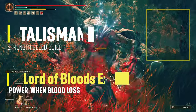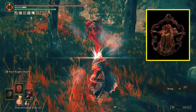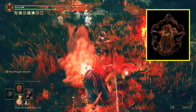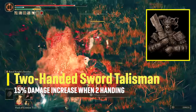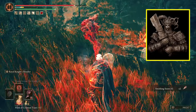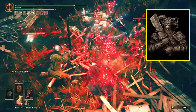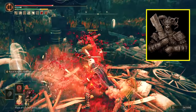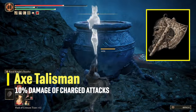The talismans I'm using are: Lords of Blood Exaltation, which increases attack power by 20% for 20 seconds when Bloodloss occurs in the vicinity — triggered by the Blood Splash damage of the charged heavy attack. Next, the Two-Handed Sword Talisman, which increases damage from the Bloodfiend's Arm by 15% on normal attacks, heavy attacks, the charged heavy attack, and guard counters. This talisman stacks with the Axe Talisman, which increases charged attacks by 10%.